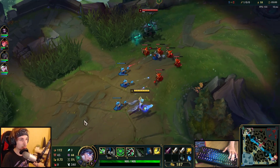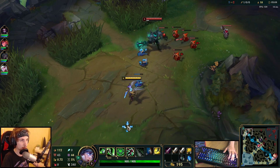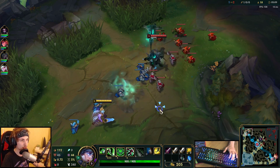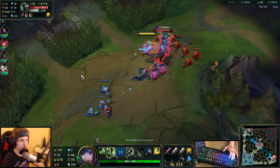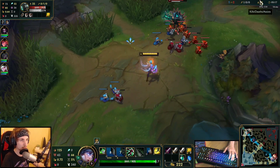I'm actually thinking of going Hexdrinker this game because they have so much AP. But if I start snowballing, I'll probably go for a Sentry anyway. I want to trade him here — nice. I didn't want to do the last Q, that was an accident.